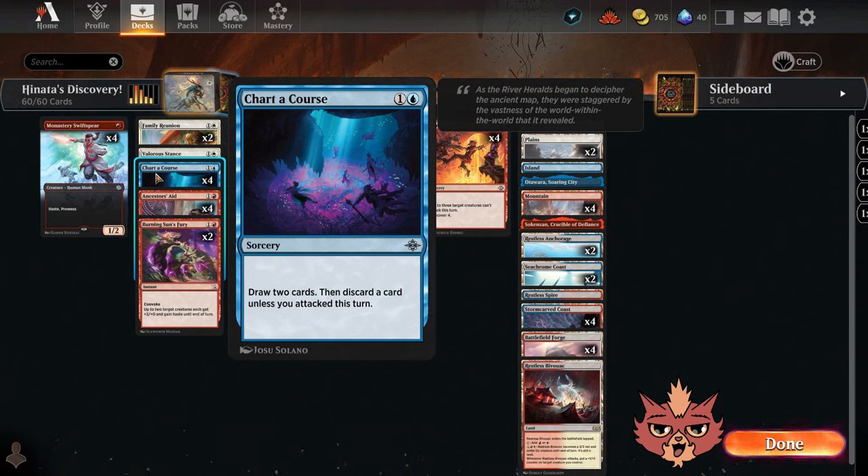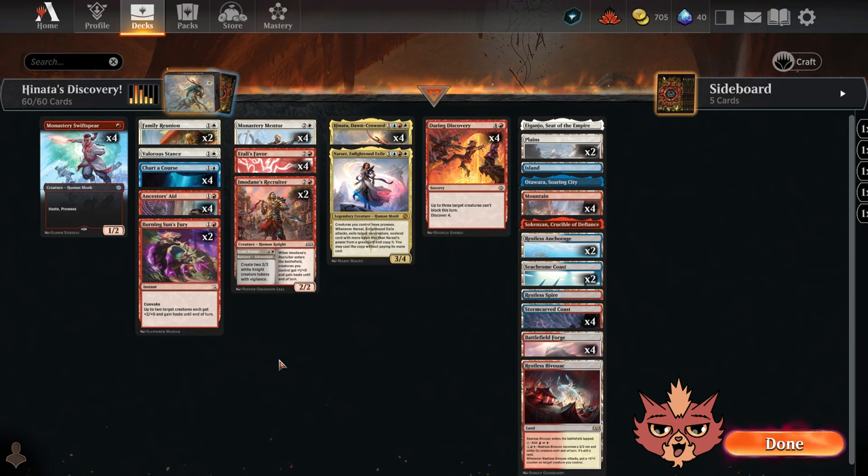Instead of more protection spells, I'm actually opting for some draw spells. Chart a Course here — two mana sorcery speed, draw two cards, then discard a card unless you attacked this turn. And we really want to attack in a deck like this. So often it's going to be two mana draw two, which sounds really good for a deck that doesn't mind playing as much as possible every single turn. Your hand's going to be empty all the time.